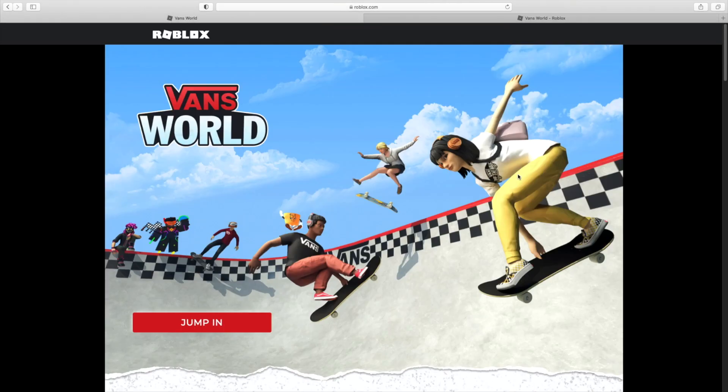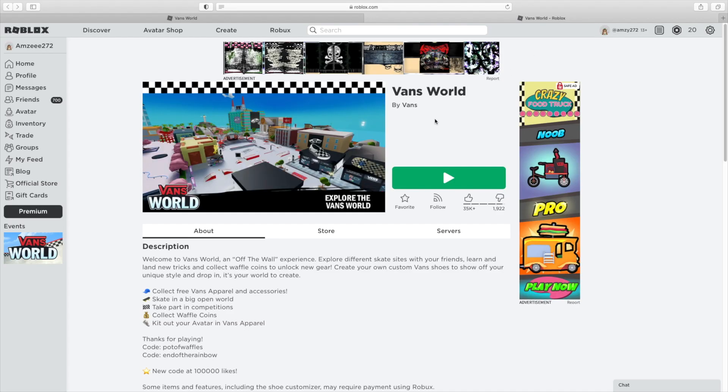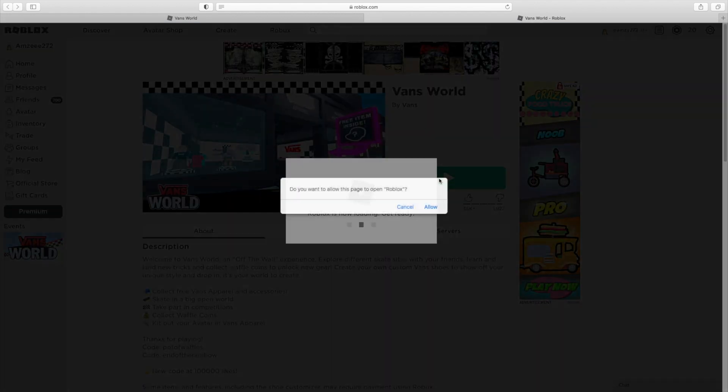If we click on Jump In, it takes us to the Vans World game page. Let's click Play — as you can see we can collect some free Vans apparel and accessories, so let's head into the game.